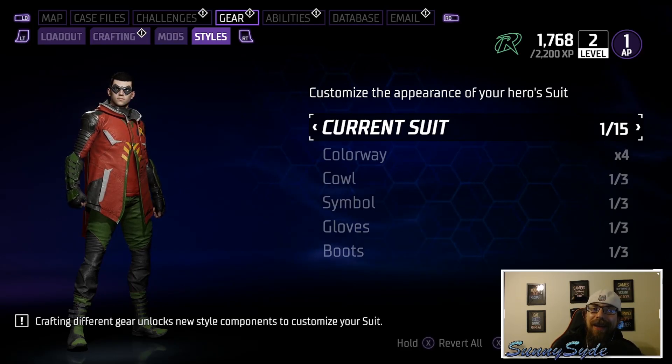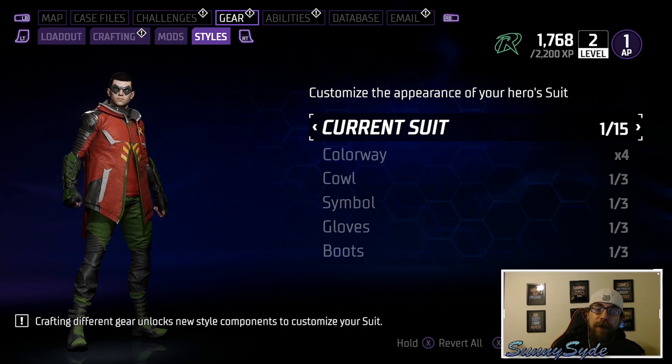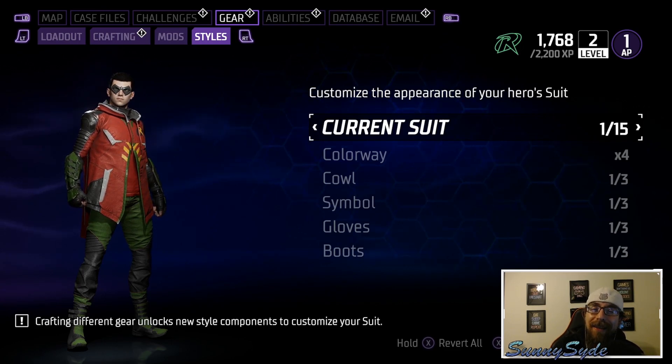Welcome back everybody. Hopefully everyone's enjoying Gotham Knights. In today's video we're checking out all the customization options available initially when you buy the game. Depending on what version you bought, if you got the Visionary Pack, some options are available at the start or unlocked later. We only have two ways to customize your character: changing pieces for the suits you have blueprints for, or applying transmogs where you can change pieces or the colorway.